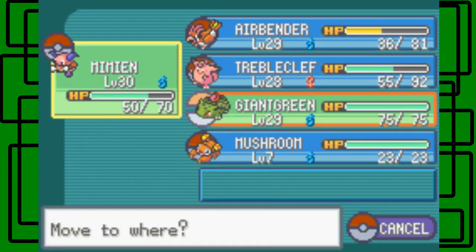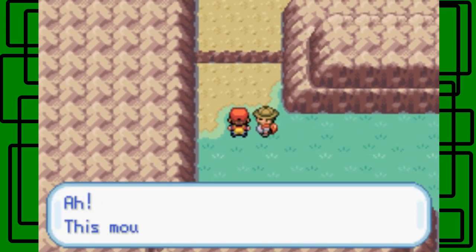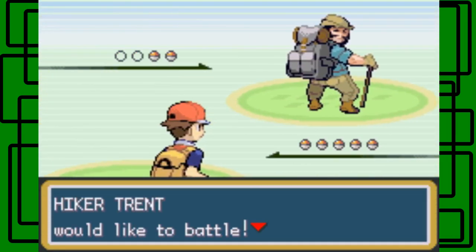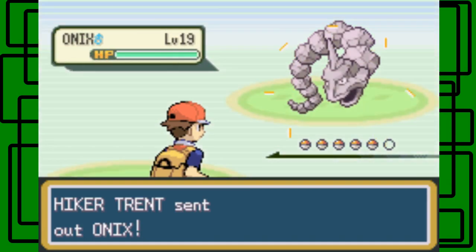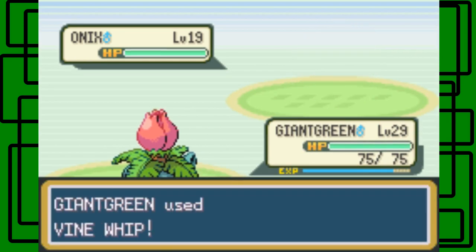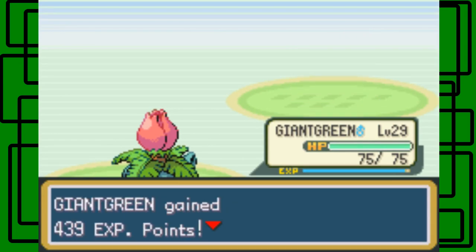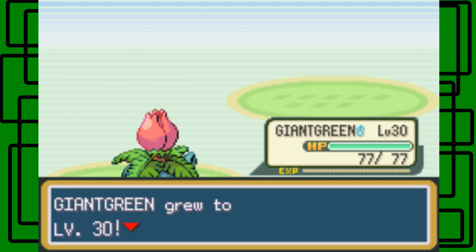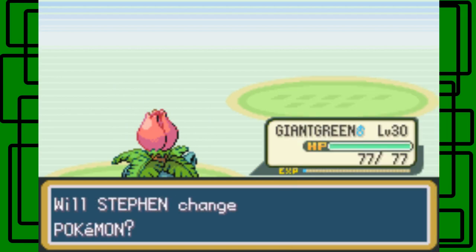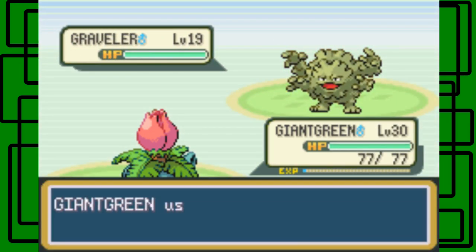Let's put Mimey to the back, I guess. Here's a hiker - okay, this mountain air is delicious. If you say so - I guess it's up to you, your opinion. Hiker Transcend with an Onix. How many Vine Whips do I have left? I have 2. Let's use Vine Whip on this thing. Yeah, there we go - one-hit KO. Giant Green is now level 30, awesome. Stay here, I guess. Join up again.